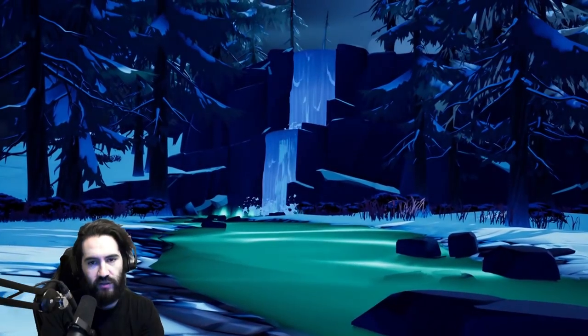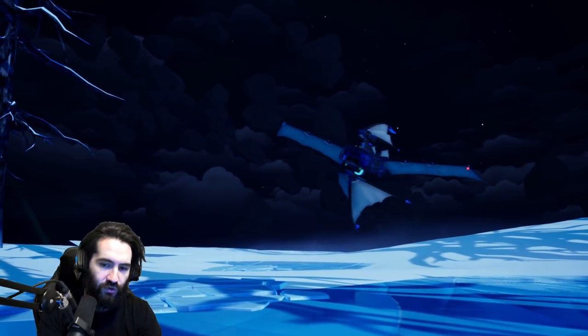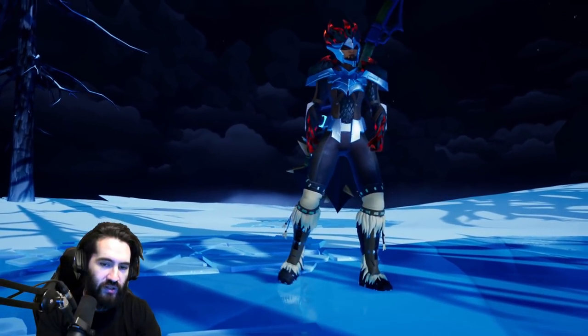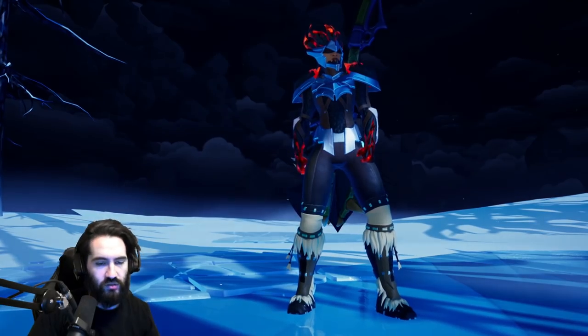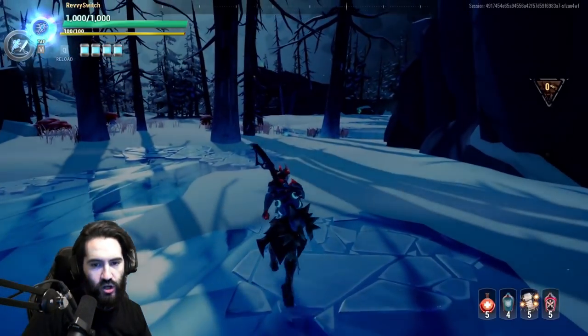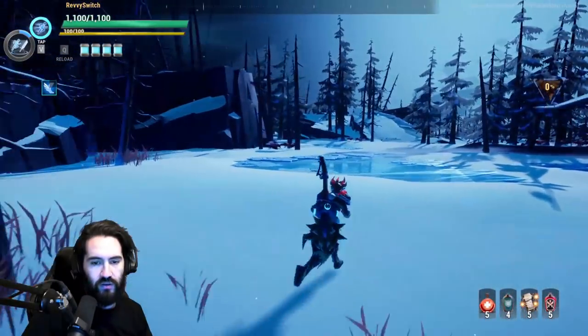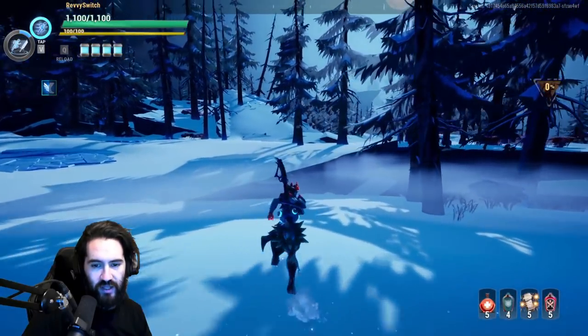The Drask hammer deals 30 extra damage to the head of Valamere at max level — I think we're at 10 right now, so 10 extra damage to the head. We're going to be going for the head a lot but also keep going for those breaks. We have a shock hammer, which means we'll generate some shock procs. Valamere will get stunned and we have Overpower, so that's an extra moment where Overpower is going to be active.